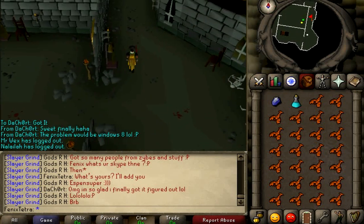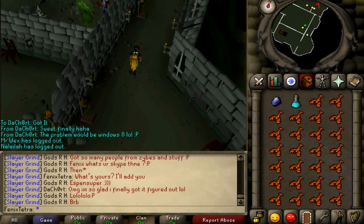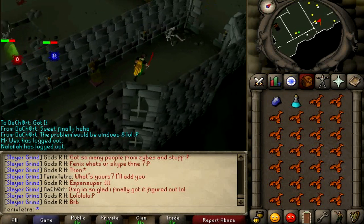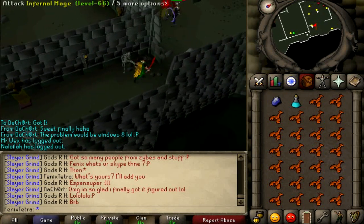If you don't have the right levels for Dragonhide then you may want to use Leather; if you don't have that then you may want to use Void. Basically anything that has got a good magic defence bonus is highly beneficial to you.